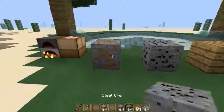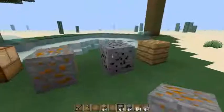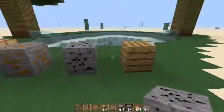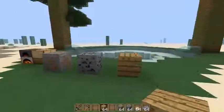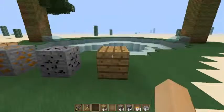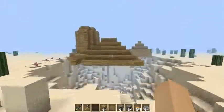Das hier ist ein Hardless-Oar, das spawnt überall in der Welt hier in Minecraft. Und ein Steel-Oar, das schaut aus wie ein Kohlblock, aber man merkt den Unterschied danach. Und das hier ist dann der Hardless-Block, um den sich das alles dreht. Der Hardless-Block sieht aus wie ein Holzblock, ist zu leicht abzubauen mit einer normalen Stein-Axt oder Eisen-Axt, aber ist so hart wie Obsidian - aber man hat hier erkannt mit dem ganzen TNT.